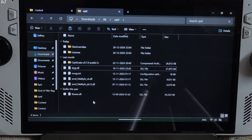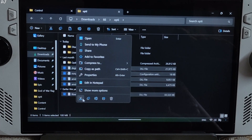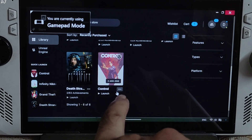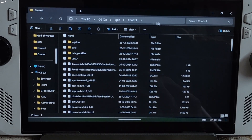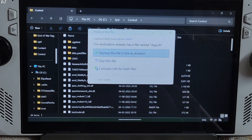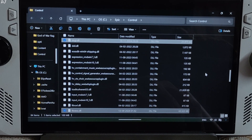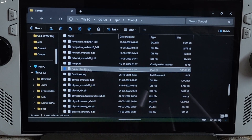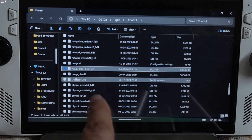Now copy the highlighted files. You don't need to select the two folders or the archive file. Open the game's install directory — open Epic Games, click on the three dots below the game's box art, Manage, then click on the folder icon. Paste the mod files here and replace them, as these files were already present. Now look for a file named nvngx_dlss.dll in the same directory — create a copy of it, paste it, and change its name to nvngx.dll.